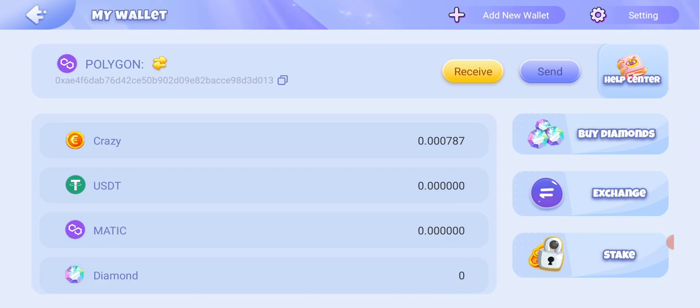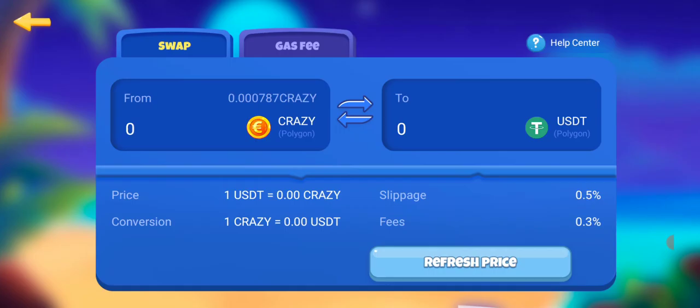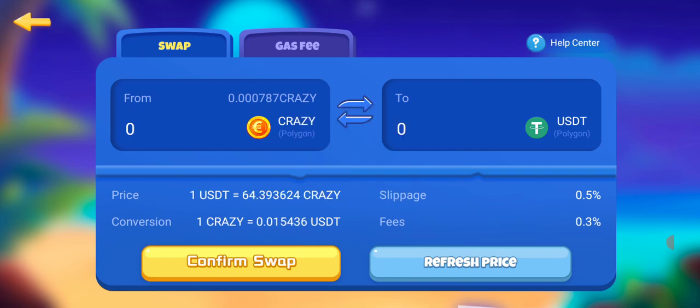The wallet section displays all your financial information. If you want to send USDT or MATIC to your Crazy app, just copy the wallet address just below where it says Polygon, then go to your exchange or wallet and send the funds there. Once you have Polygon you can exchange it to CRAZY. Click on Exchange to see the options — you can exchange CRAZY to a different token or convert tokens to different rewards.